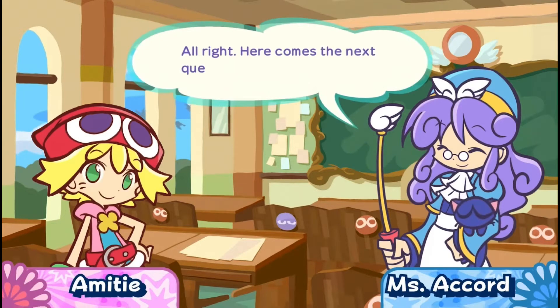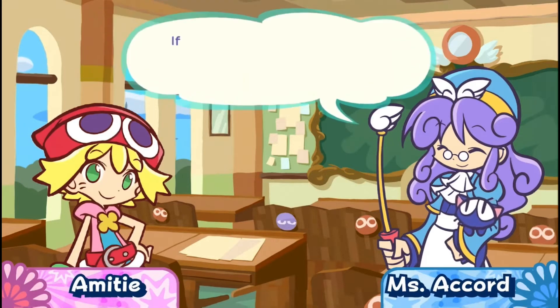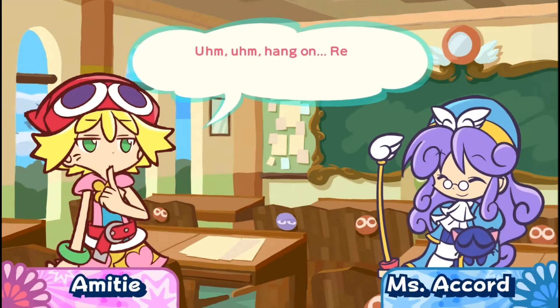Alright, here comes the next question. You have three red Puyo, two blue Puyo, and two yellow Puyo. If a pair consisting of one red Puyo and one blue Puyo drops into your pile, how many Puyo do you have? Um... red, blue...